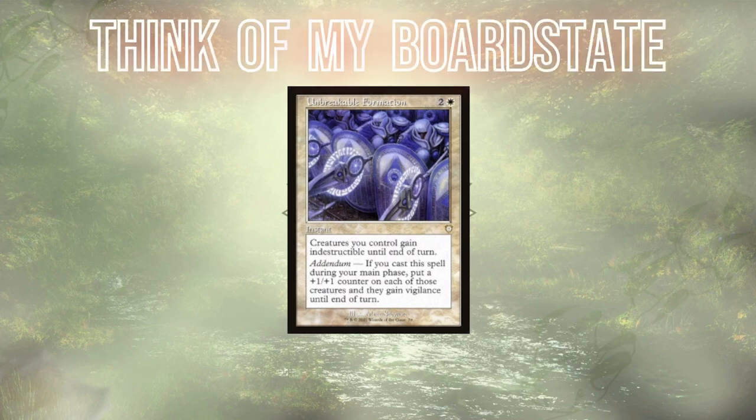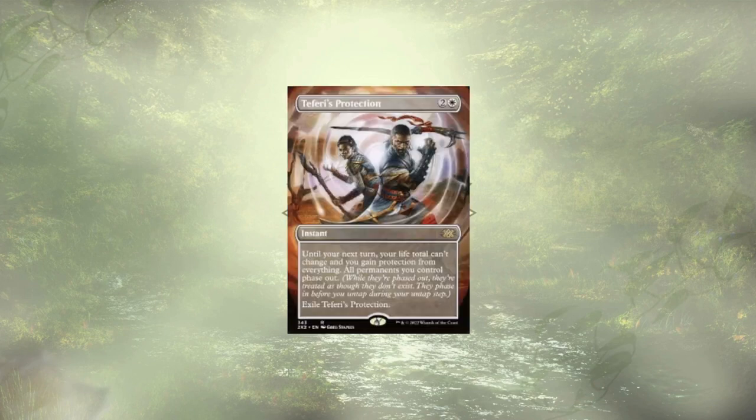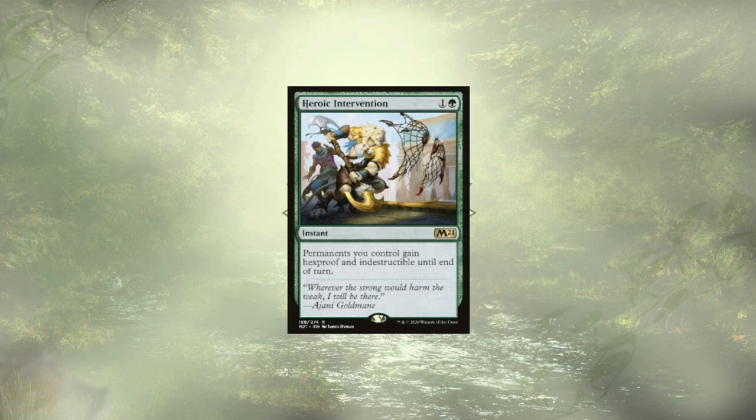With all these creatures on the board, our opponents are going to be itching to board wipe, and we need ways to protect ourselves. Starting with Unbreakable Formation, which can be used offensively or defensively — offensively we pump all of our creatures and give them vigilance, letting them stand strong on defense; defensively, we get to dodge a board wipe. The fact that all of our token creatures have trample granted by our commander makes the offensive choice super strong. Next up is Teferi's Protection, which lets us and all of our permanents phase out and potentially lets us win the game when no one has time to rebuild. We also have Magesvane, which protects our creatures and gives them a plus one plus one. Last up is Heroic Intervention, which offers all of our permanents hexproof and indestructible for only two mana.